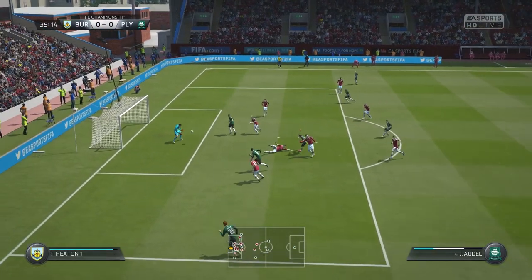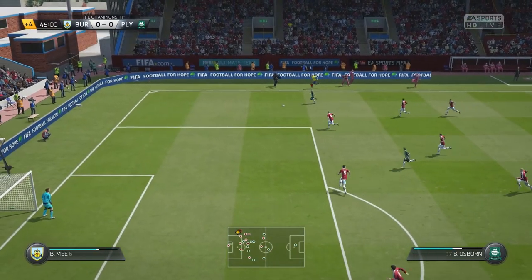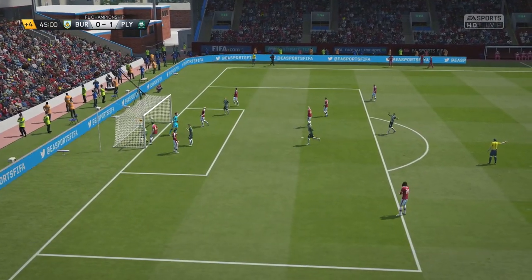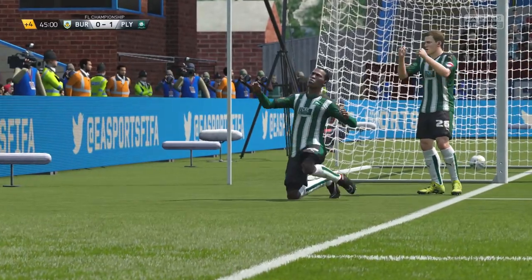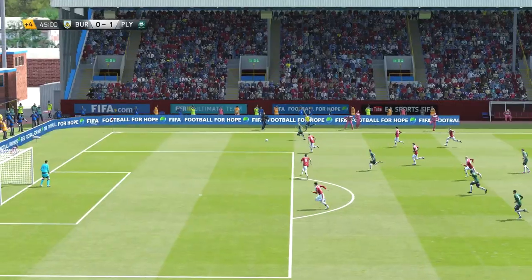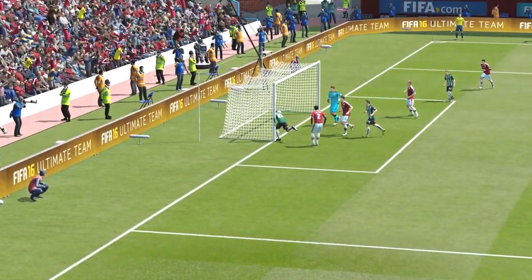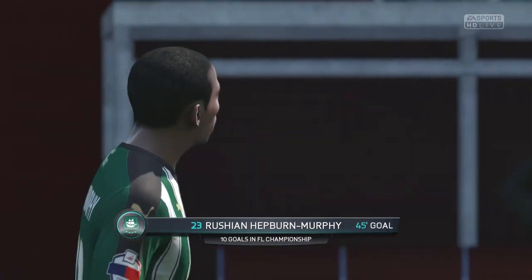We are topping Burnley at the moment. Going into half time, Osborne came down the wing, he shoots, their keeper saves it, but for some reason their defender misses the ball completely and our main man Heber Murphy puts the ball in the back of the net. Good goal there - really unlucky for Osborne not to score, he did a good run and took on a few players, but the main thing is we got the goal and put us up 1-0.